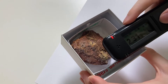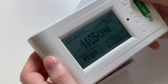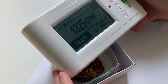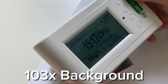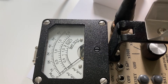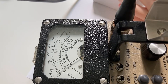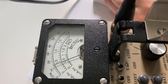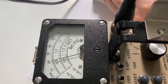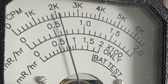Here is a piece of uranophane, which is another uranium ore. I'm also starting out in the x10 range here — it's about 20,000 counts per minute.